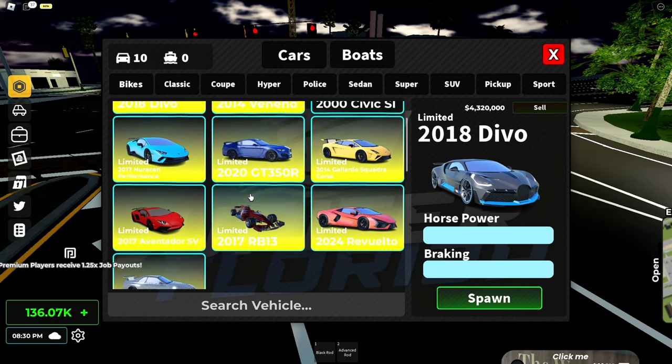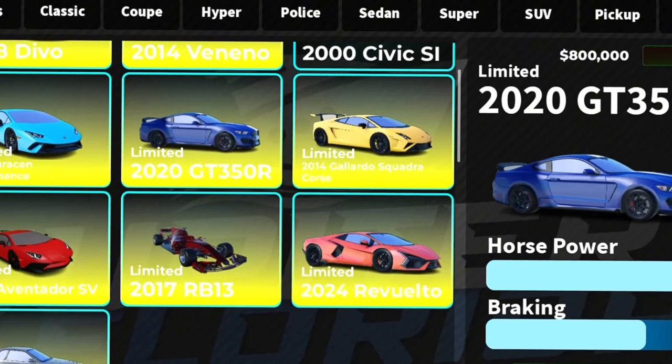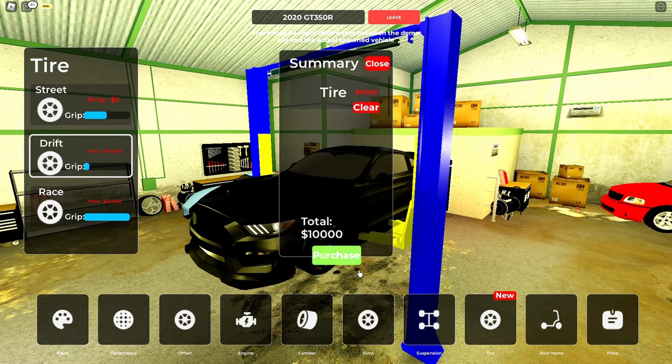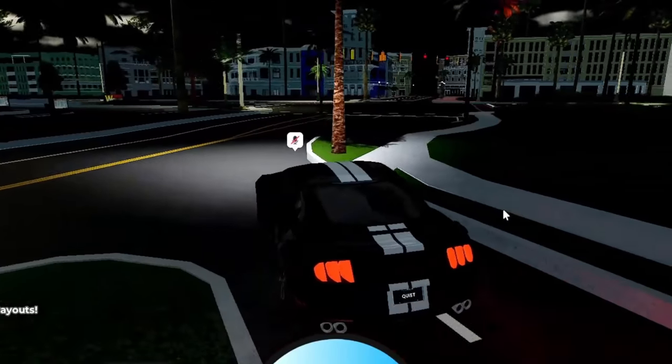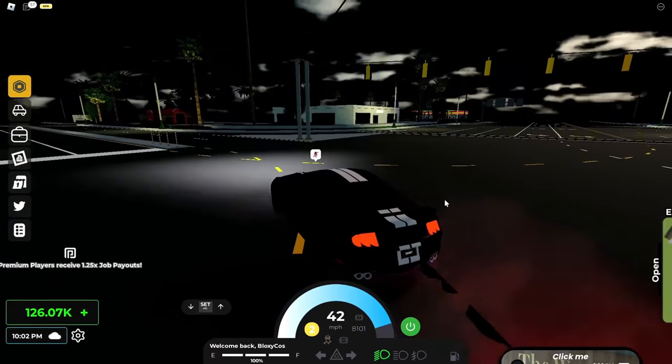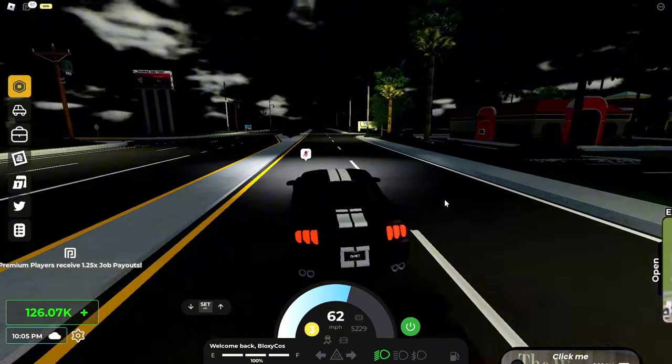I don't know what's good for drifting - I'd say a Mustang but I don't want to crash into people. This is probably one of my favorite updates because drifting is fun. This is perfect for drifting - look at this! It actually drifts very well.